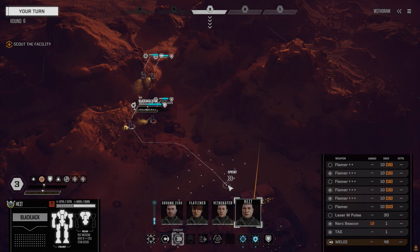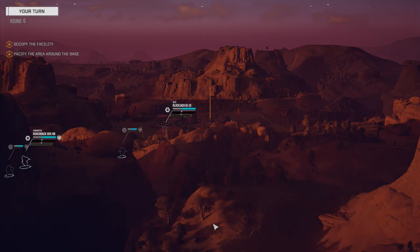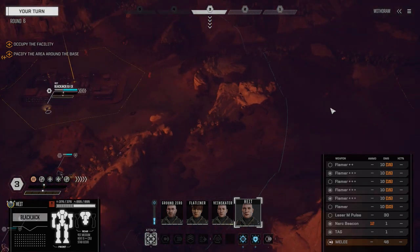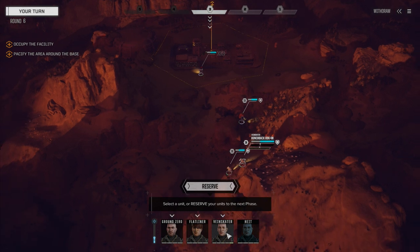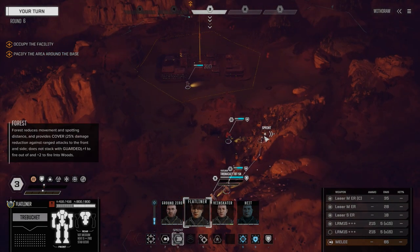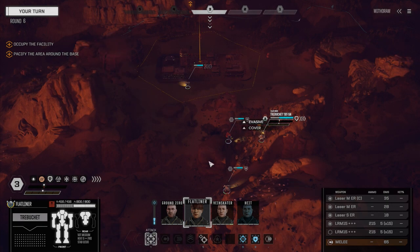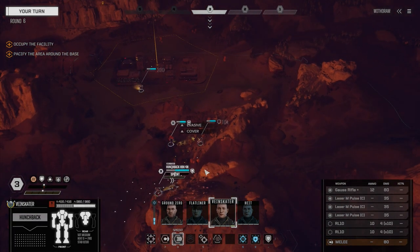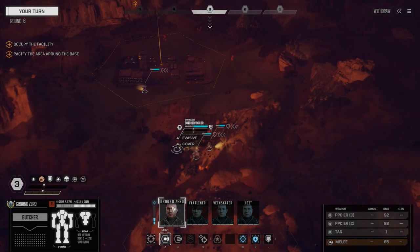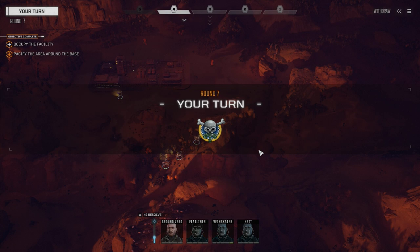Let's all move together. Going to move Height forward — sacrificial lamb. Additional enemy forces rallying in the area. The question is, where? Probably from down here. Let's set up — waiting for orders. Let's get Vain Skater. You're being blocked by Flatliner. Let's get up on the hill, get in the woods so we can see over the trees. If anyone comes, we're going to be able to attack them. Let's get Vain Skater moving in the same direction — he won't be as far up the hill, but that's fine. Move Ground Zero up to the top of the hill as well. We'll brace here.